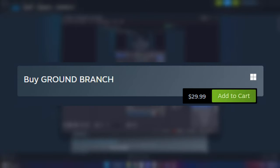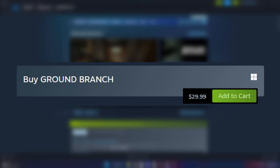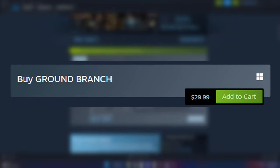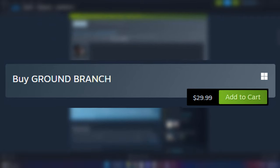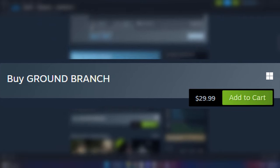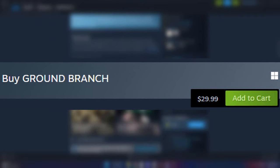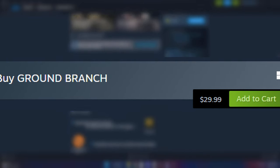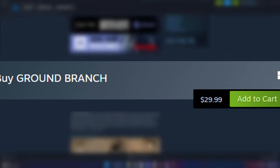You can get Ground Branch for $29.99 on Steam. According to SteamDB, it's been for sale as low as $14.99. And even though Ground Branch is an early access game, it is brimming full of playable content, and I would highly recommend you consider checking out this game. However, the game is not perfect, and I will mention why throughout the video.